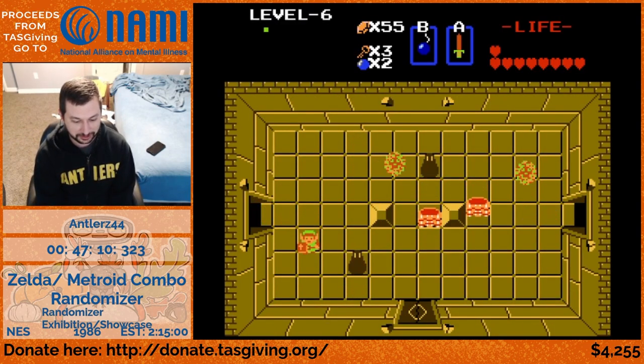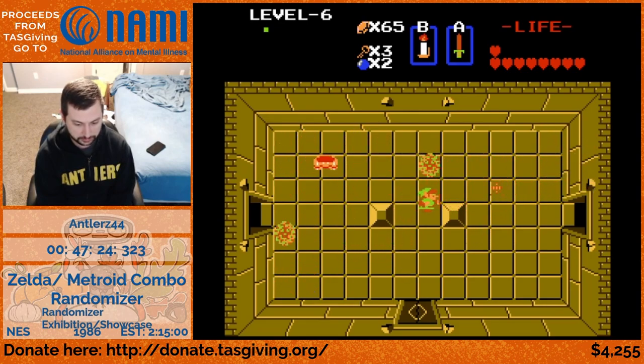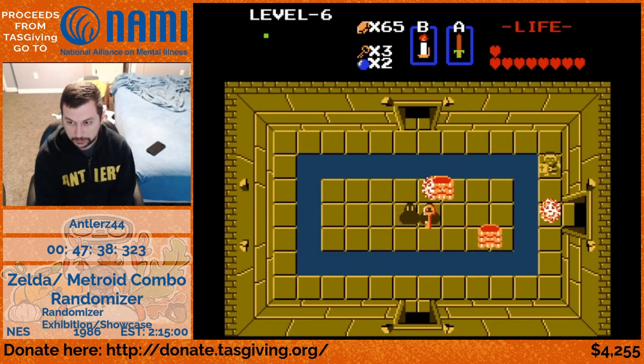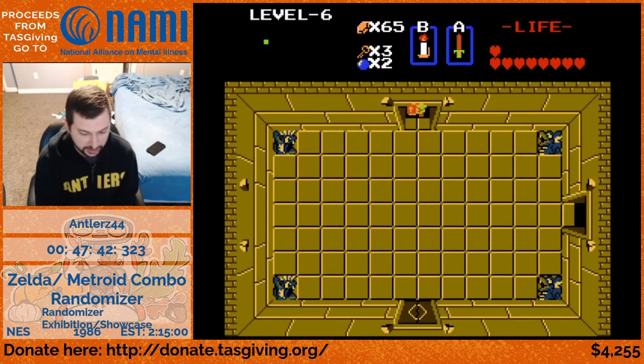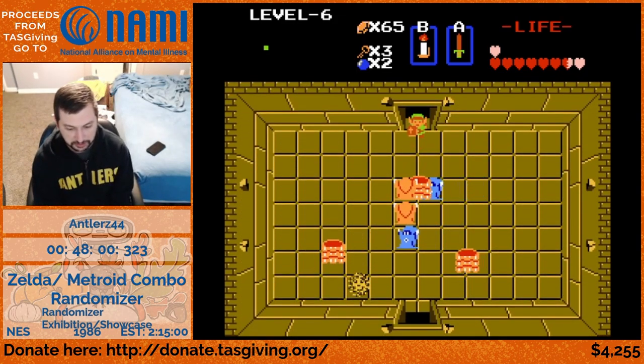First I want to finish out death mountain since I'm right here. It looks like the bubbles are actually taking away my B item - bubbles can be set to take different buttons away or both. Question from chat: how much was the ladder? It was 50 rupees, so I'm going to go back and get that right now. That's going to unlock the last item in level eight. Unfortunately just occurred to me that because you have the book, you can't damage boost off of your own fire to get those i-frames.